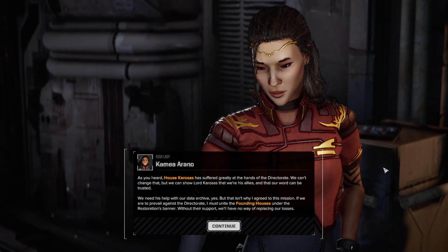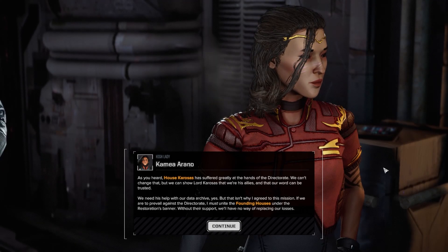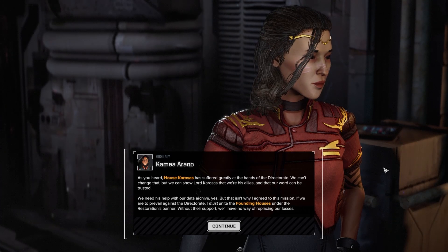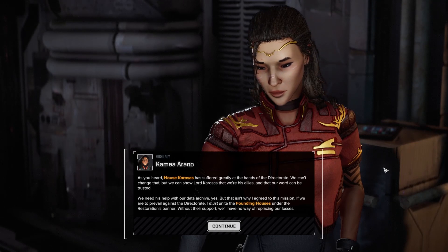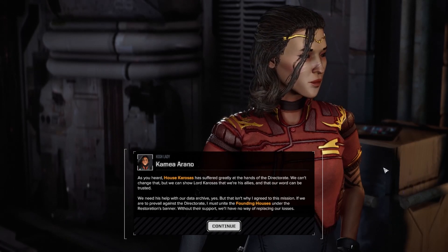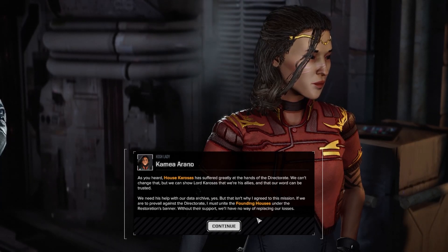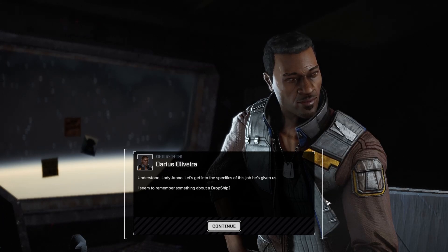High Lady Kamea Arano says: as you heard, Lord House Korosis has suffered greatly at the hands of the Directorate. We can't change that, but we can show Lord Korosis that we're his allies and that our word can be trusted. We need his help with our data archive, but that isn't why I agreed to this mission. If we are to prevail against the Directorate, I must unite the founding houses under the Restoration's banner. Without their support, we'll have no way of replacing our losses.